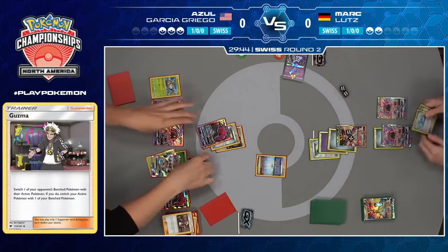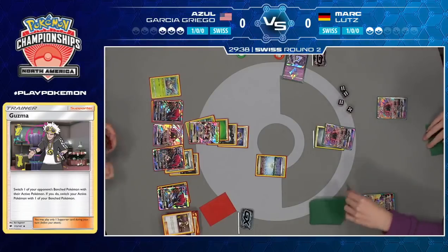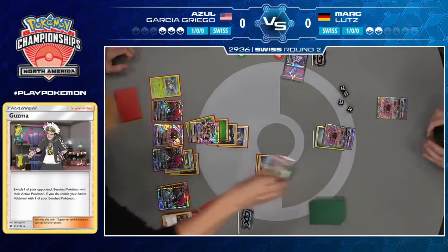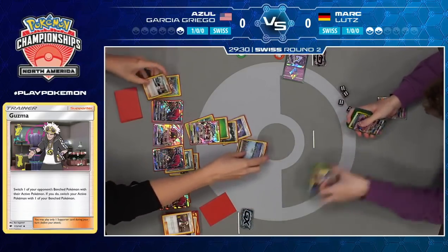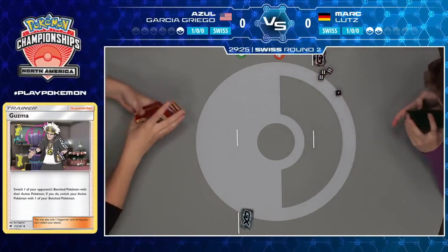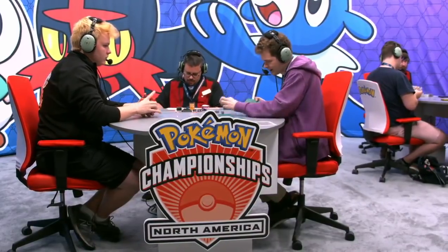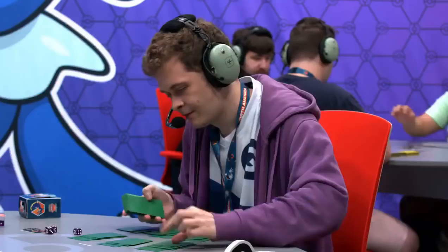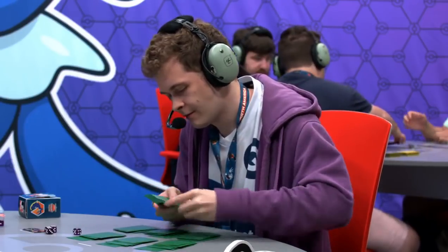Just like that, Mark was ahead four prize cards but now he's losing. What a turn of events — very quickly this game shifted in favor of Azul. Mark picks up his cards and moves on to the next game. Game number one goes to Azul. Mark put on the pressure very well the first couple of turns, managed to take four prizes, but Azul with those consecutive Countercatcher turns was able to manipulate the board state enough to get those Necrozma knockouts and closed up game one when it looked like he was in a pretty unfavorable position for most of that game.